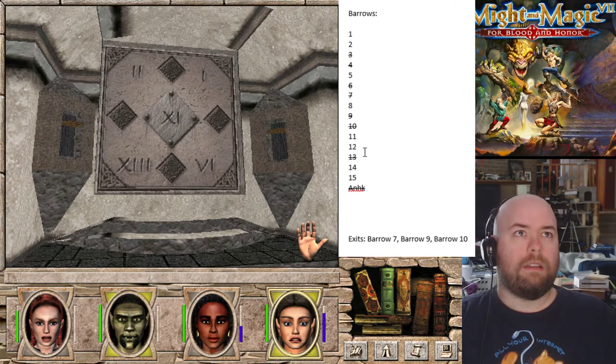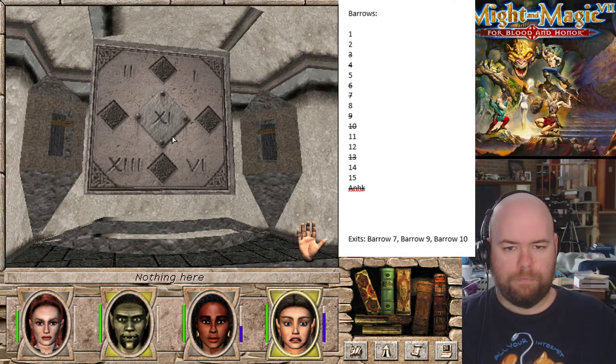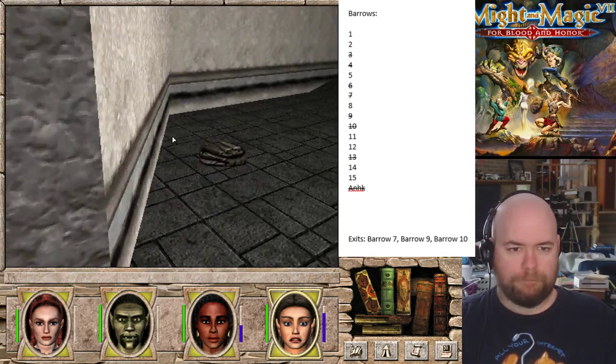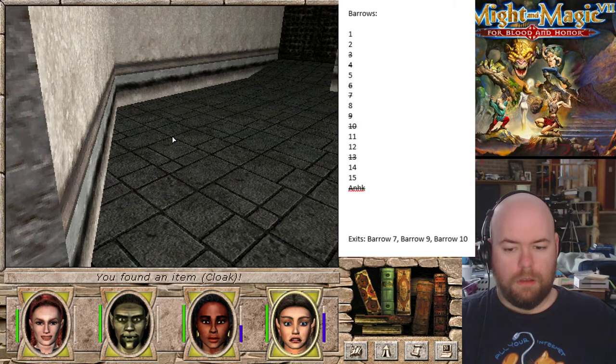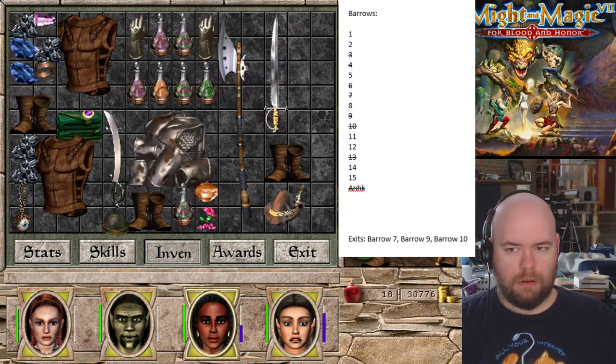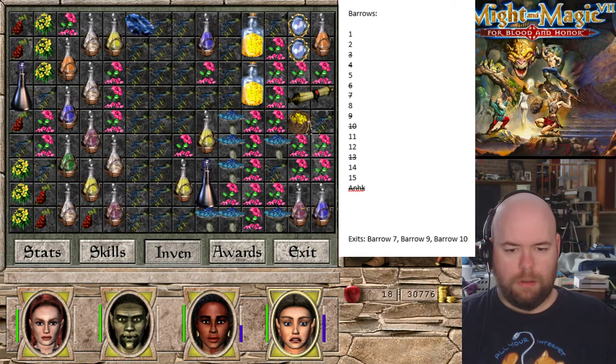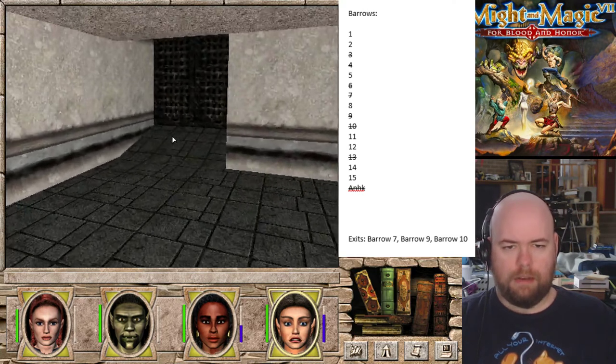So we're in 11 now. We've been to all of these places except for 1 and 2. So when we leave, 1 and 2 are where we can go. I'll take a cloak of intellect - I don't mind. You're the only one who can use it and actually care.